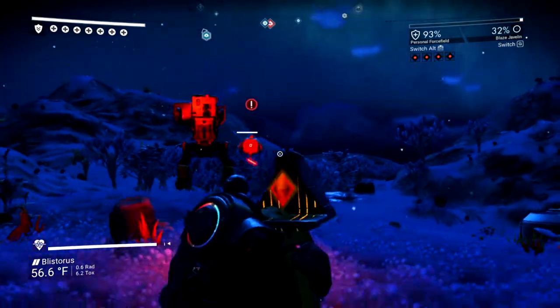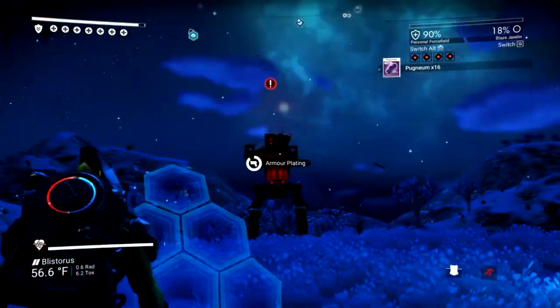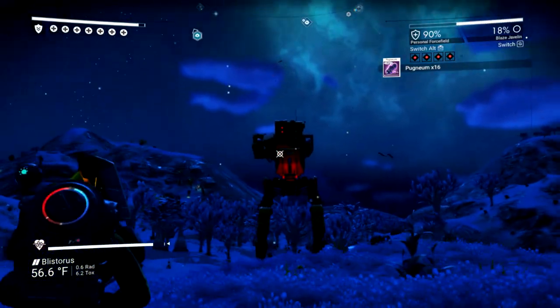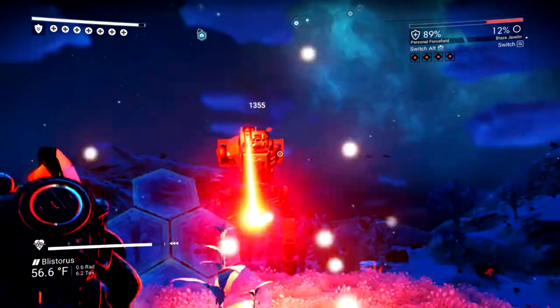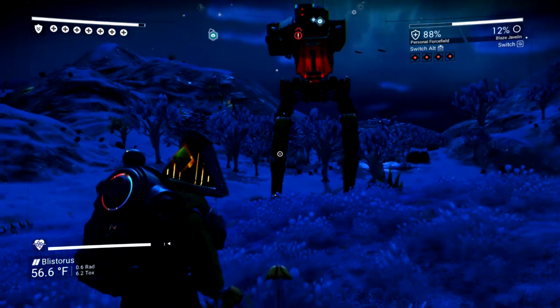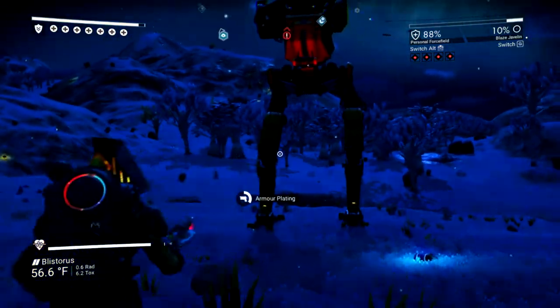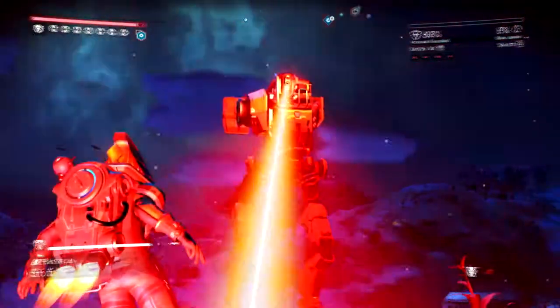Once again, I prefer to get rid of the drones before addressing the bigger threat. The walker is a unique enemy in that you can't just mindlessly shoot one area of the body and eventually take it down. It has armor in five locations that need to be destroyed before you can finally take it out. The armor is located once on its head, twice on each leg, with the leg armor being divided into separate upper and lower segments.